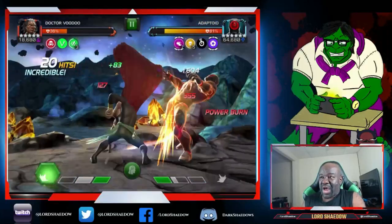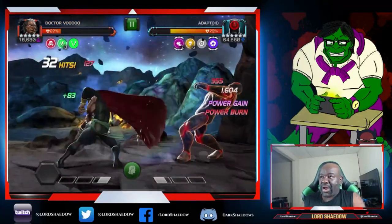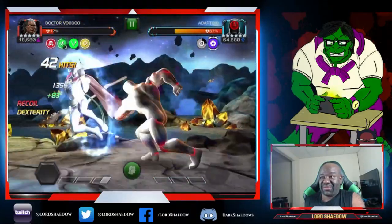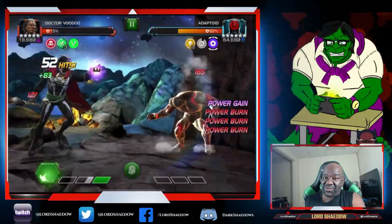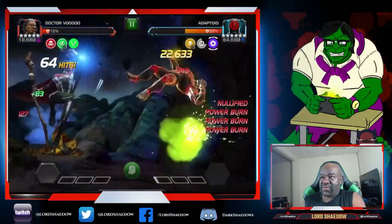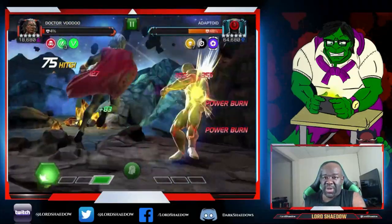I have him power-burned, baiting out heavy attacks, but look at my health — I messed up in the beginning. At this point I'm pretty sure I can't finish it. I lost too much health. But let me see what Dr. Voodoo can do. I fired off a Special 1 and look at that — even though he's immune to poison, it still got rid of all those buffs. I can see someone taking this fight with Dr. Voodoo with no suicides on — no recoil damage.